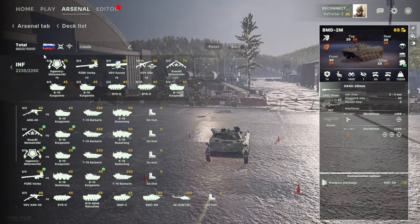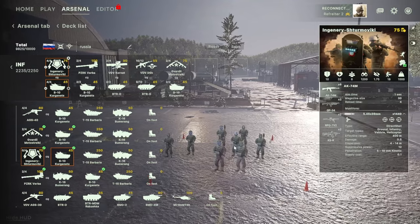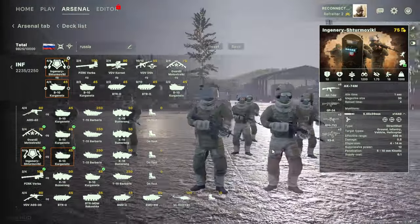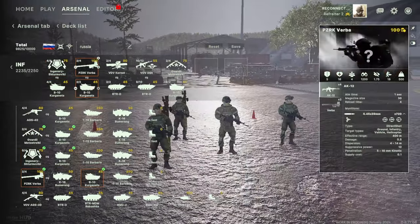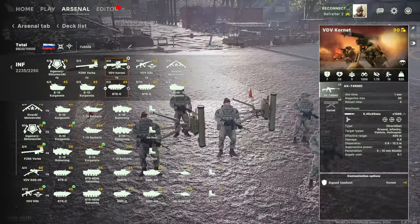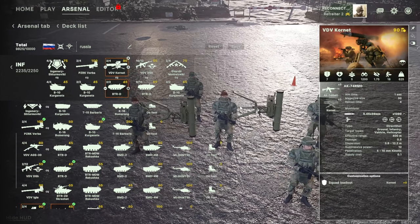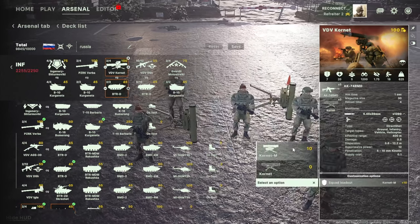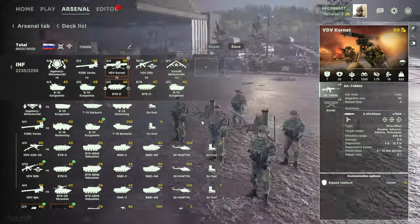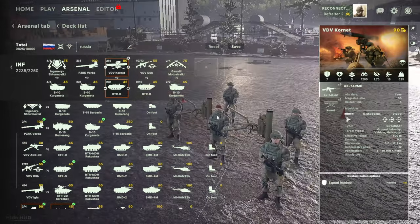For infantry, I think these are the best — they're special forces. Look at them, the AK-74s. I've also got some anti-air infantry — they attach to your arm and fire from the arm, basically waving their hands. These are anti-tank units as well, nice ATs.